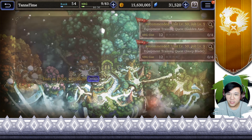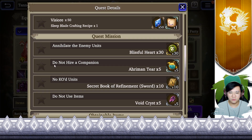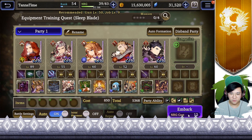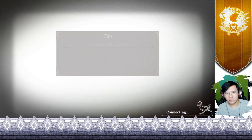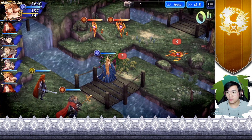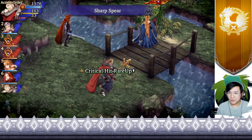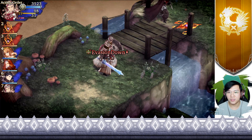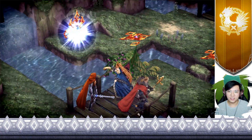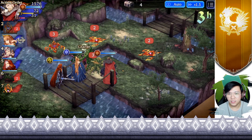We also have a new equipment training quest, this time with no warning sign whatsoever. There are a lot of choices which can be confusing. It boils down to which you actually need most — prioritize those first, especially the smart coat since it's going to end earlier than the rest. Try to farm for at least 63 recipes before the event ends. After that you can decide if you want to farm for the golden axe or the sleep blade.